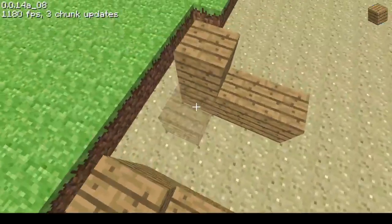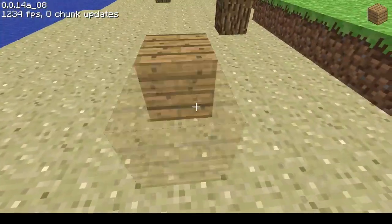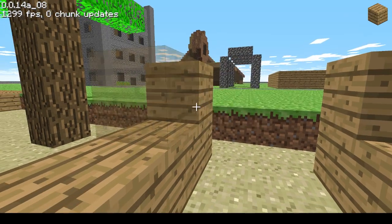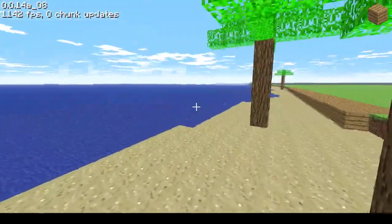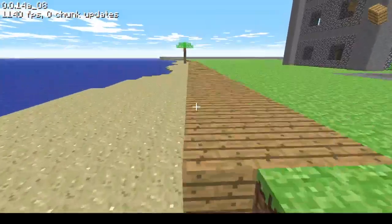I feel like the darker sand works well for a beach because on the beach the sand is getting all wet from the water. Like at high tide the water would be up here and it would make all the sand wet.